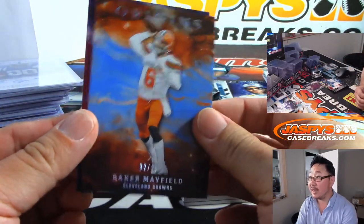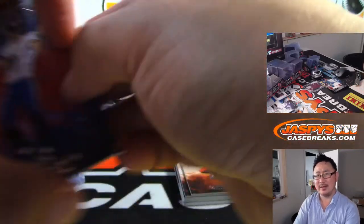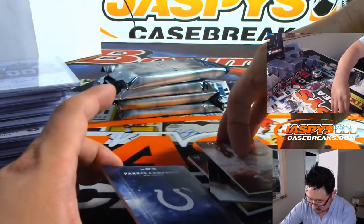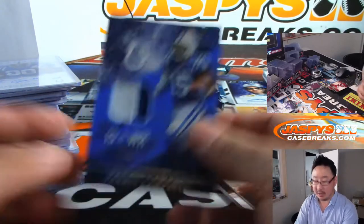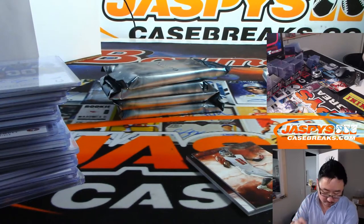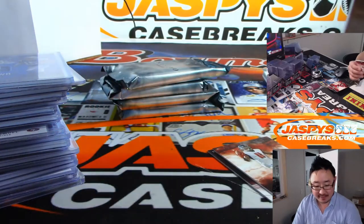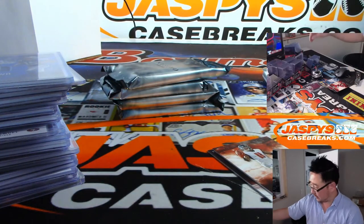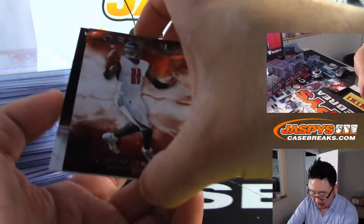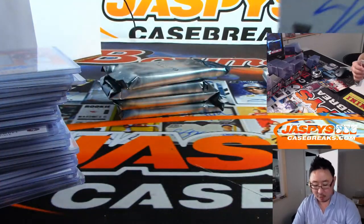Got Baker Mayfield to 99, Justin Tucker to 299 — an opera singer, apparently. Justin Tucker. There's James Winston. There's Paris Campbell — two-color relic to 49 for Derek and the Colts. Patch auto is Mecole Hardman Jr. — nice two-color patch, 34 out of 75 for John Watson and the Chiefs. Behind Julio is Bryce Love — rookie autograph for Cody and the Redskins.